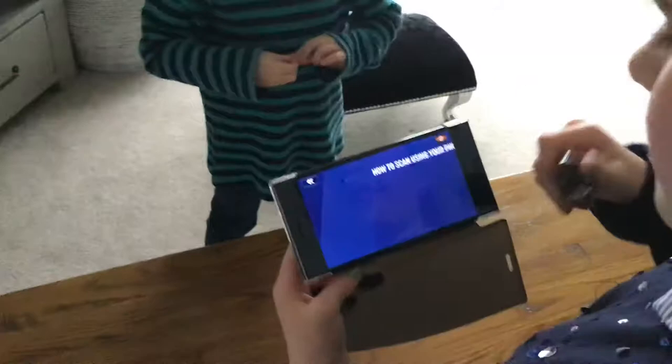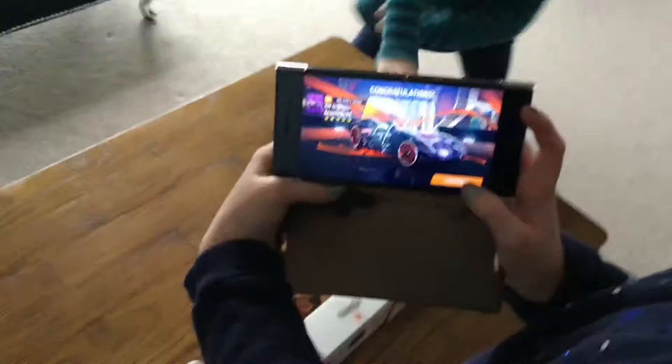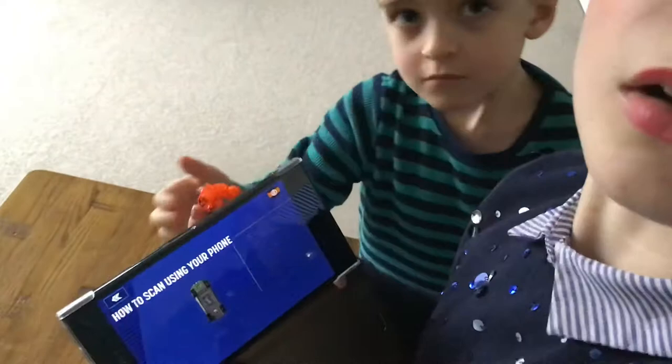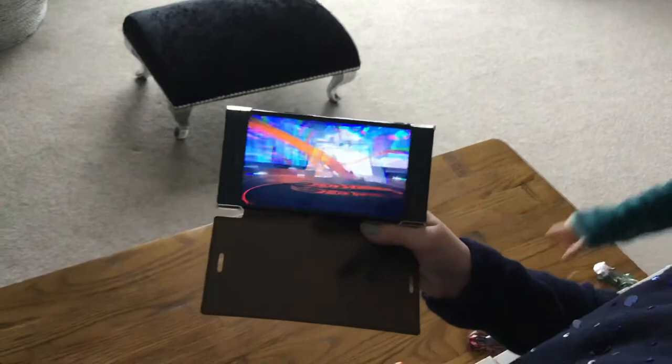My next car is the spider car. Let's press home and go to the scanning. I scanned my car, there we are. Now let's scan your car, John. My next dinosaur car is this car — it's got a red bottom and a red top. There we are, so that's John's car.